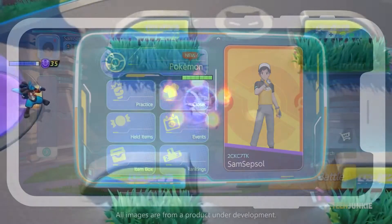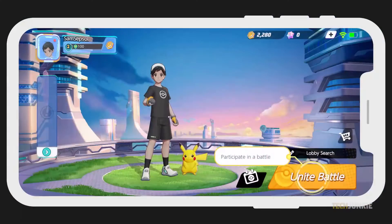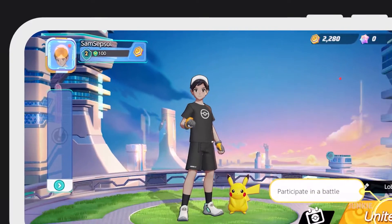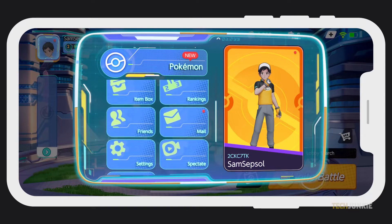Once you've exchanged trainer codes, you can invite your friends to battle and add them to your friends list. To add a friend, tap on your trainer's profile picture at the top left of the main screen. On the window that pops up, scroll down on the left menu and tap on the Friends tile.